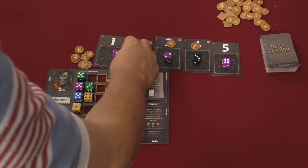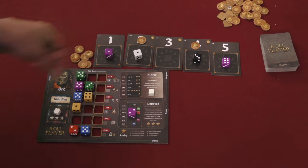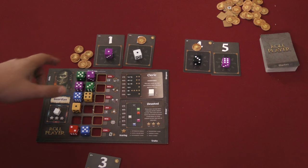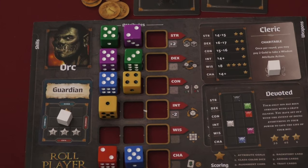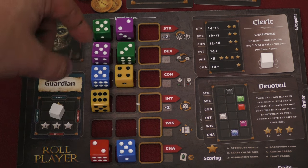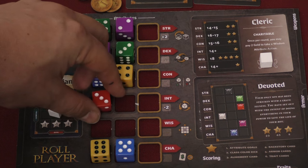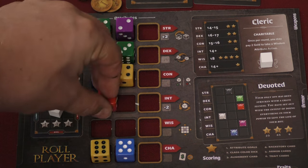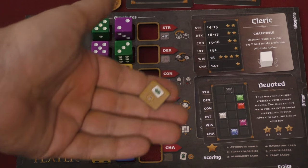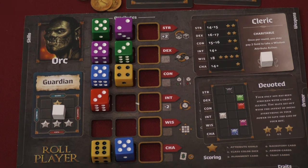If two dice show the same value, the start player can pick which one goes where. Starting with the first player, each person drafts a die. When you draft a die with a coin on it, you get that coin. You also take a card, which determines your pick order for buying items. When you take that die, you place it somewhere on your board, and depending where you put it, you get a special ability: strength row lets you flip a die to its opposite side; dexterity lets you switch two dice in different spots; constitution lets you add or subtract one from a die; intelligence lets you reroll a die; wisdom lets you move one space in any direction on the alignment; and charisma gives you a token for a discount when buying cards from the equipment row.